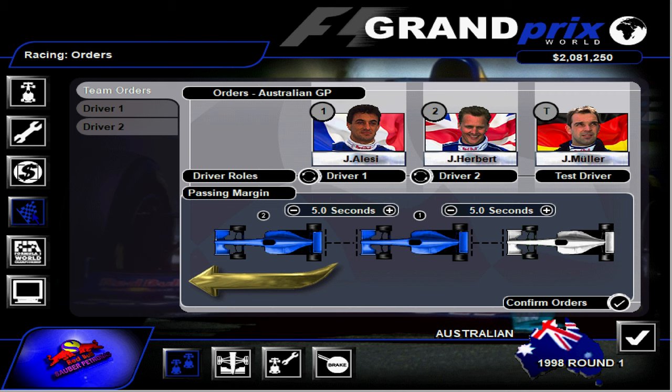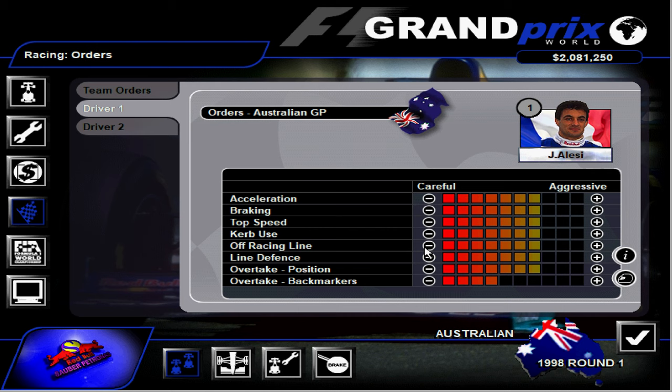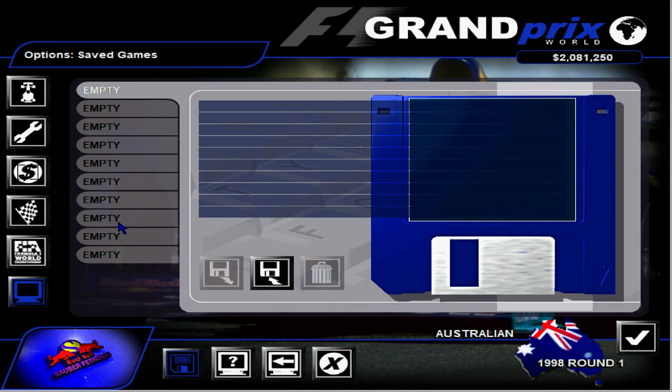Team orders — so he's driver 1, driver 2, test driver. Pass and margin: 5 seconds. Should we tell him to be a bit more aggressive? Back marker a little bit less aggressive, and have Johnny Herbert just in the middle. Got some options here as well.